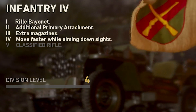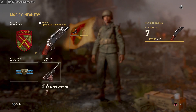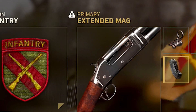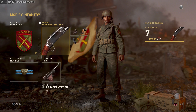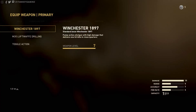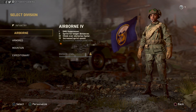With that said, one of the abilities of infantry is to gain an additional primary attachment. So if you wanted to, you can have a shotgun with three attachments, which you normally can't do with other classes. There is a white warning symbol that appears — basically it's telling you that you are using a weapon that is not optimized for your division. Infantry is based around rifles; you're more than welcome to use any weapon you like, but you're not going to benefit from that.